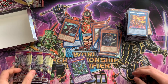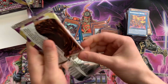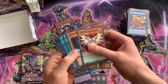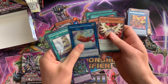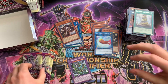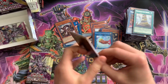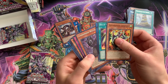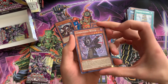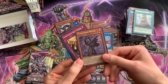We got four more packs, guys. Let's see if all these Dangers popping up are going to be good for us. Some Summoner Monk. Three more packs — let's get something dangerous. Condemned Witch — dang! Not a great secret rare, but dang.